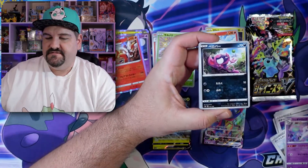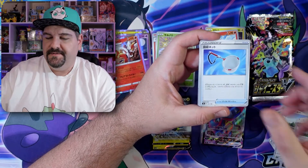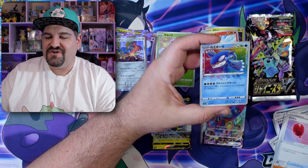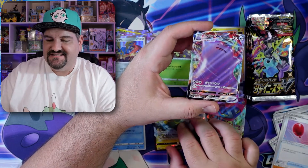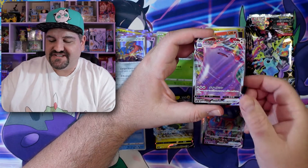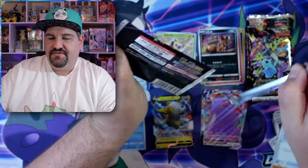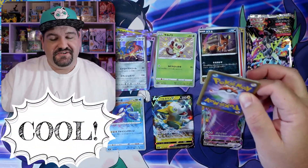Here we go. Impidimp. There's a Gastly. Balloon. Zacian Hollow in that one. And a Kyogre Amazing Rare. This card is so great. Beautiful. I love it. Oh my goodness — it is a Ditto. By the way, there is a shiny Ditto in this set. This is the VMAX version of Ditto. And then there's that little Nickit doing some thievery most likely. But this set is really cool, I do love it.